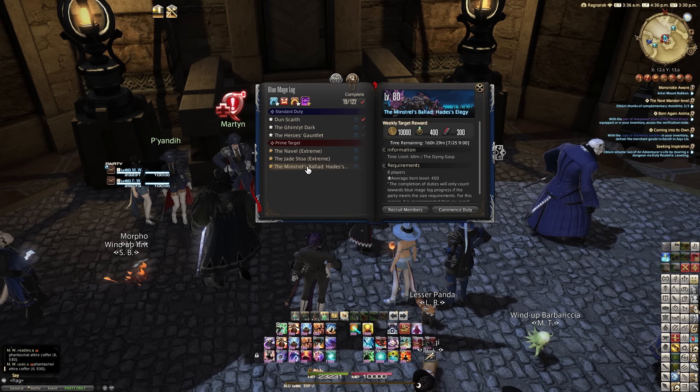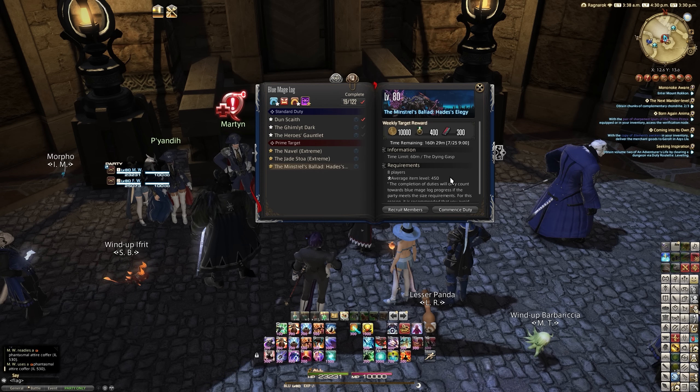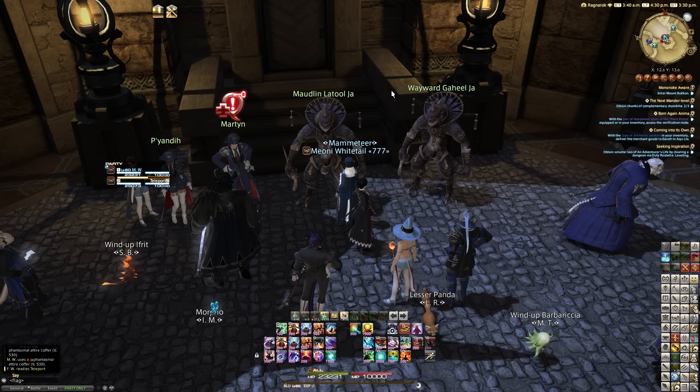Such as the Naval this week, Jade Stoa, or the Minstrel's Ballad: Hades' Elegy. Doing Hades Extreme as Blue Mages gives you 400 Allied Seals, which essentially gives you an accessory per completion.